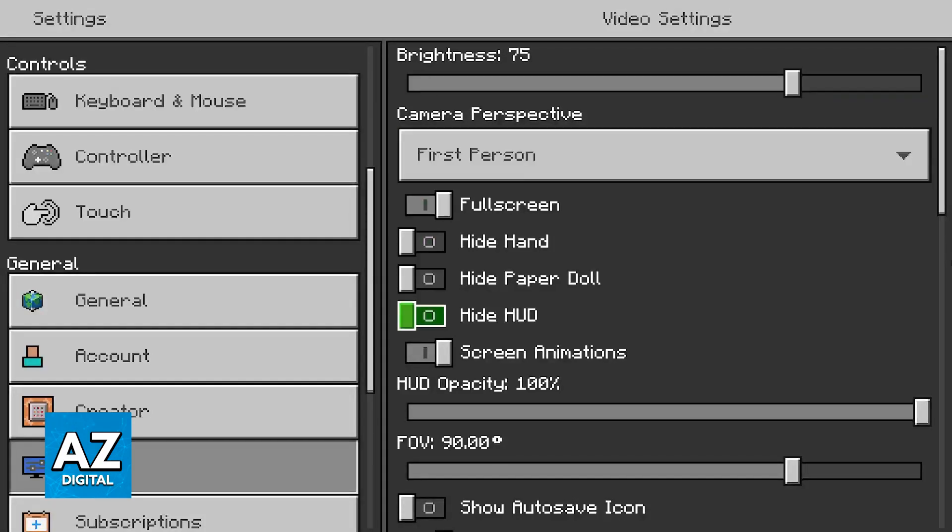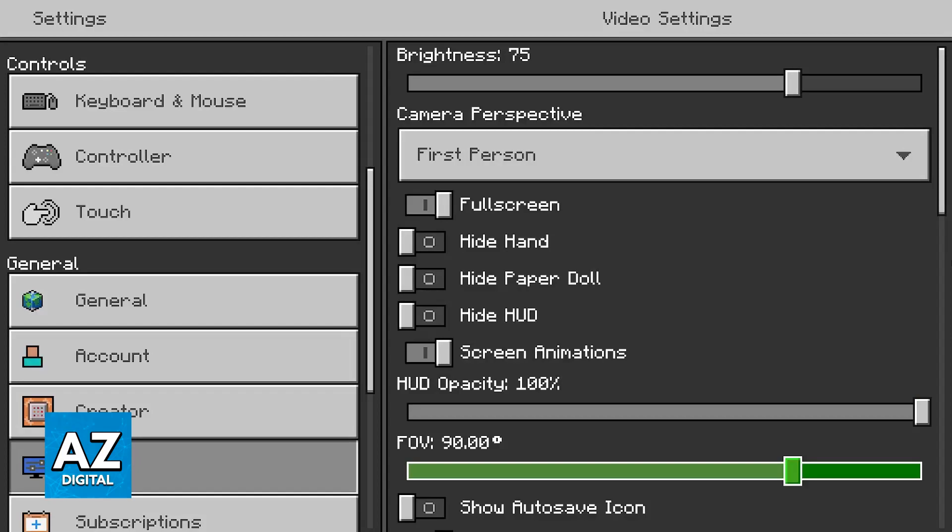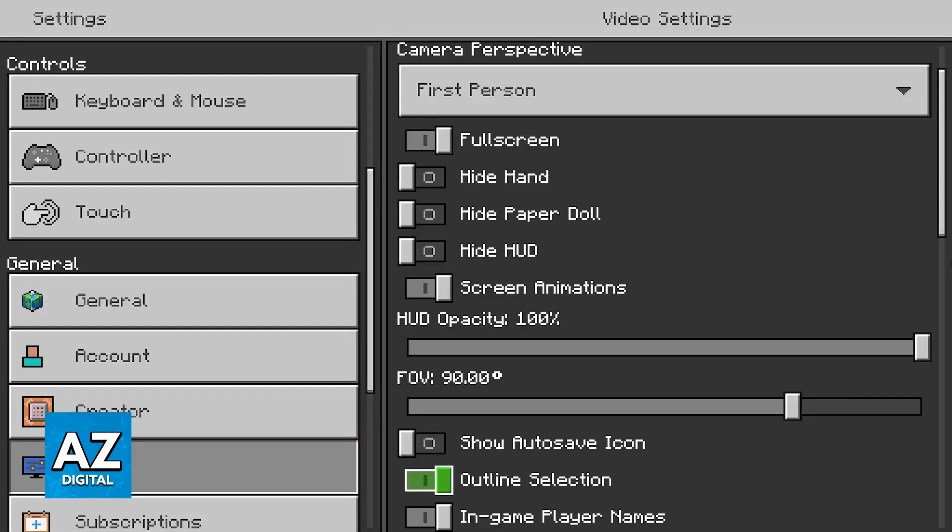These options are all going to be personal. You can consider turning off screen animations — I can't guarantee it will give you a big graphical performance increase, but you can try. The field of view is also mostly personal, but some people have reported differences in graphical fidelity and performance when changing it.